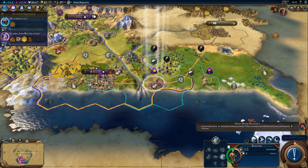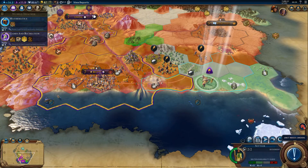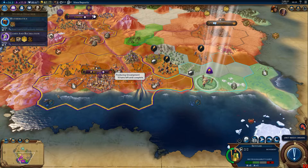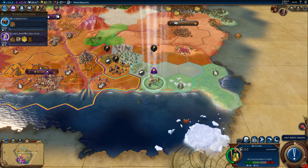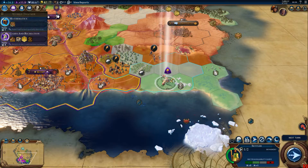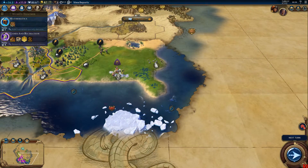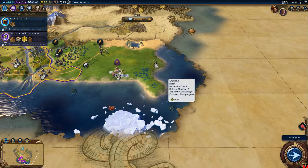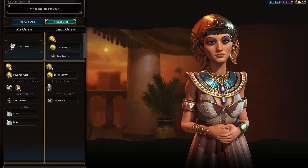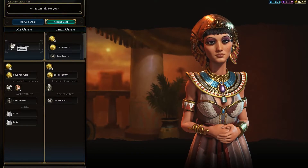They keep on attacking me, and I really need to get myself an extra legionnaire to take on those guys there. I can actually trade my mercury — they're offering upfront gold, plus gold per turn, plus open borders. Yeah, I think I can do that. I accept the deal.